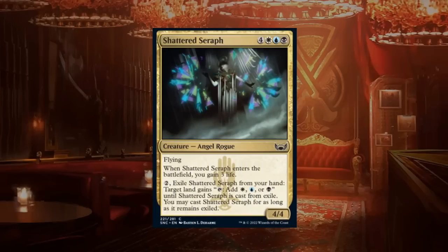Shattered Seraph is a seven-mana 4/4 flyer from the mana-fixing cycle — when it enters you gain three life, plus it has the mana-fixing land ability. Like all the cards in this cycle, it gets a C plus and I'm happy to have it in any Obscura deck.